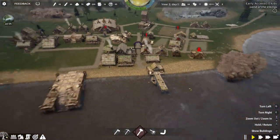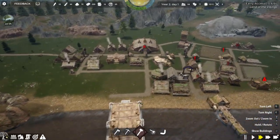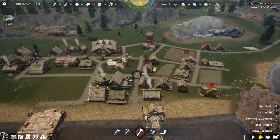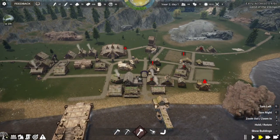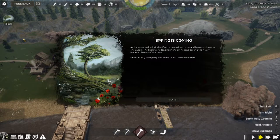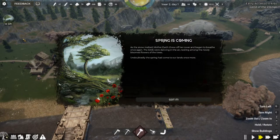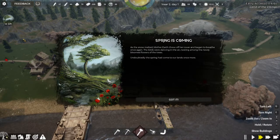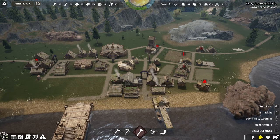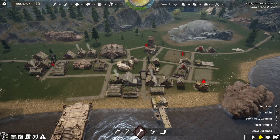Yeah, things are looking good. We have a homeless person already — we'll prioritize that poor house. We have 66 food. For the spring and summer — let's just read this: 'As the snow melted, Mother Earth threw off her cover and began to breathe once again. The birds were dancing in the air, nesting among the newly bloomed flowers of the trees. Undoubtedly, the spring had come to our land once more.' This is a great time to end the episode. Please give the video a like if you haven't, please subscribe, and thank you so much for watching. See you on the next episode. Bye bye.